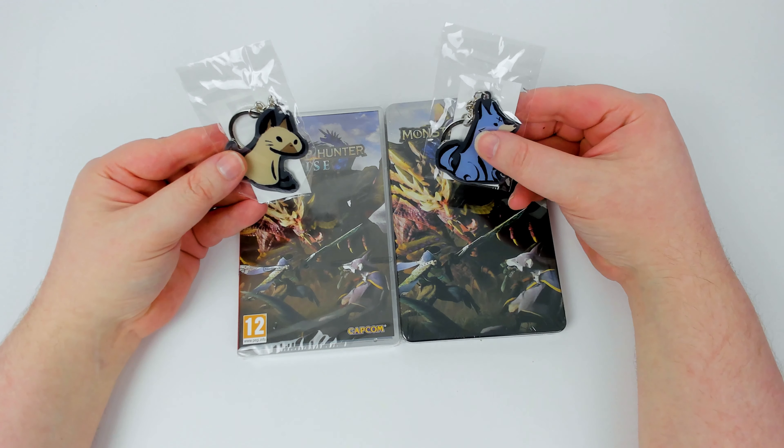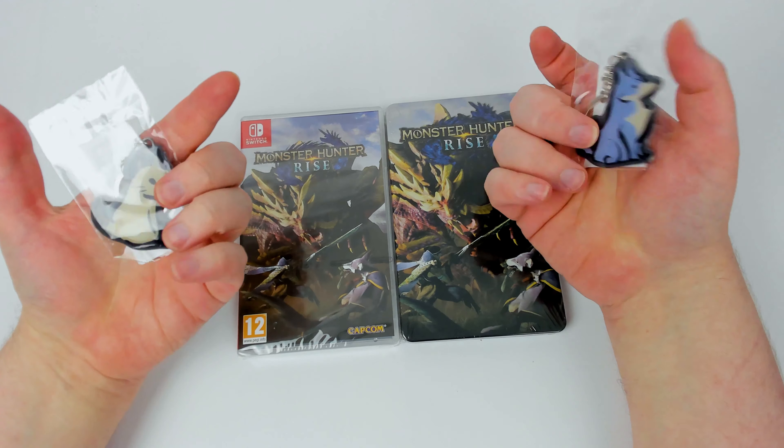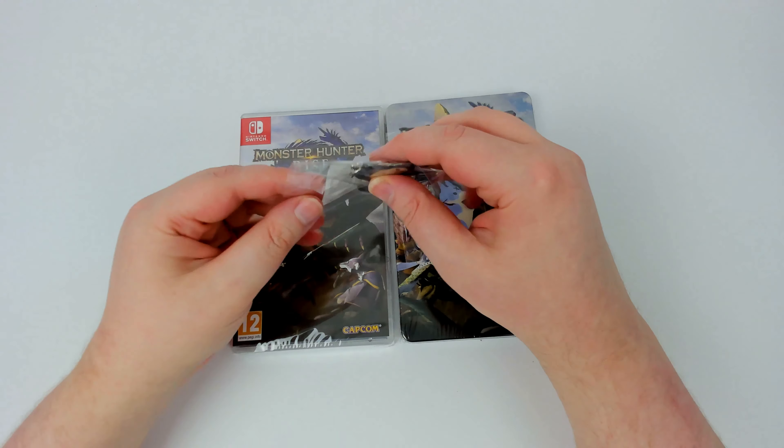The two keychains are a Palamute and a Palico — I think those are their names, not sure how to pronounce them — but effectively a dog and a cat. So yeah, we'll crack into these first.